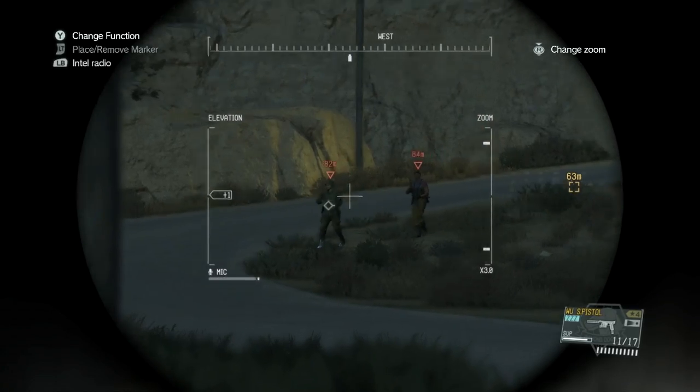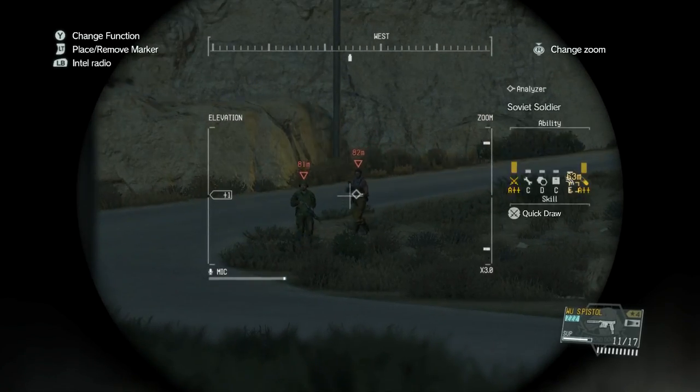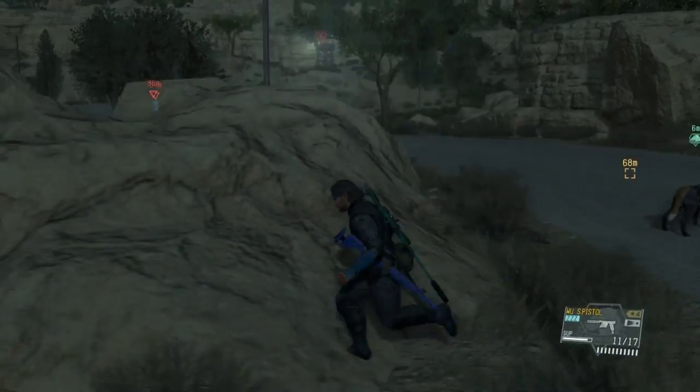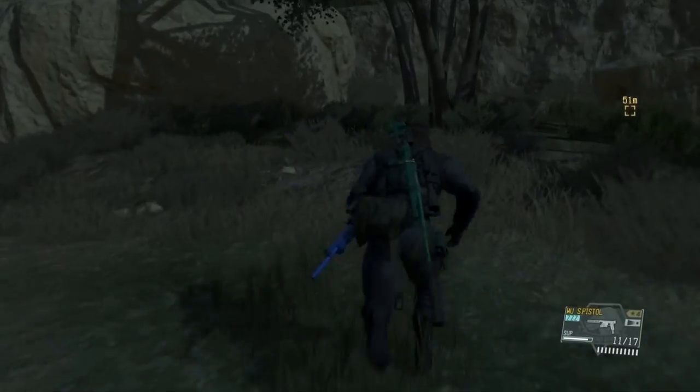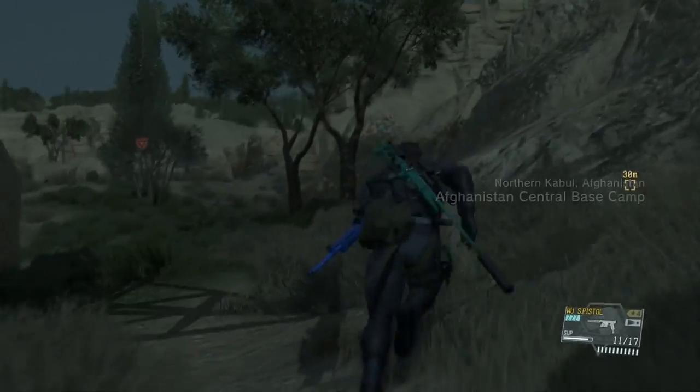Our objective is to get into the bunker at the front of the base. The easiest way to get through these first couple of guards is just run over here to the right, and you can completely get right past them.